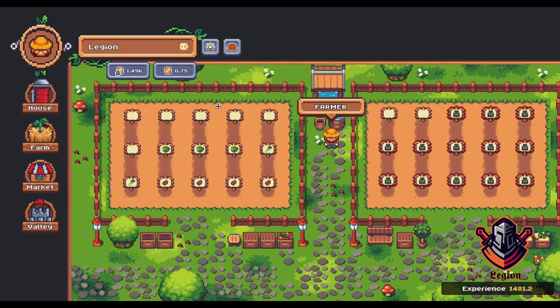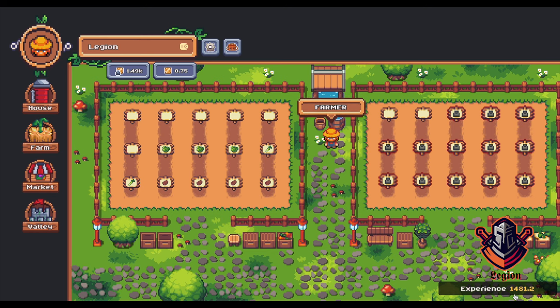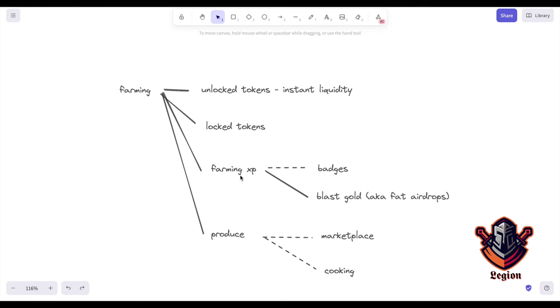Let's go through what you get by farming. First, you get unlocked tokens — instant liquidity, those are very good. You can even get more than the seed cost. But you will also get a lot of locked tokens, and I will go through in this video how you can unlock them. We also get farming experience — I have 1,481 at the moment. With farming experience you can buy badges. And of course there is the big airdrop — Blast Gold. The more experience you have, the more Blast Gold you will gain. And you will also get the crop itself, the produce. At the moment it's useless, but in the future they will implement a marketplace where you can sell your produce, and cooking — a lot of fun stuff.